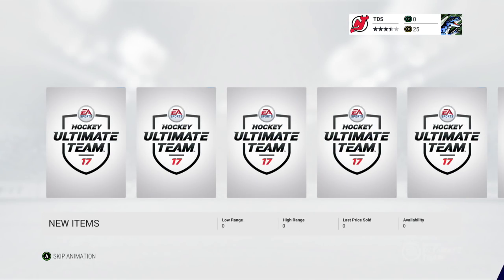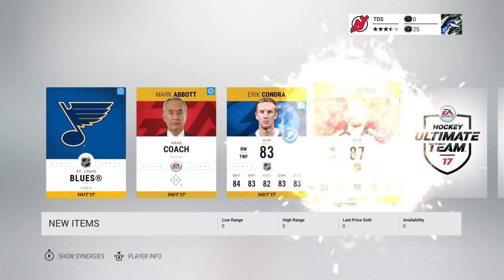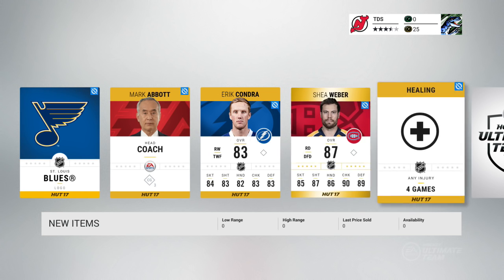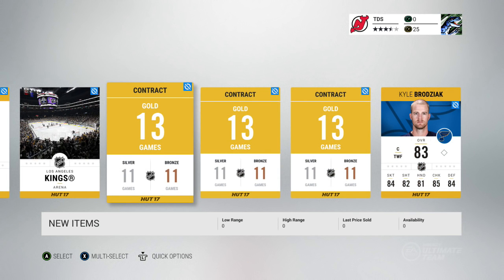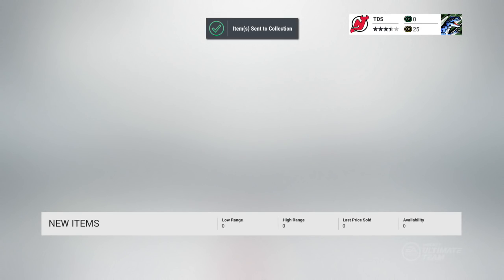This is gonna take a long time to open, so I might edit this and only put up the good ones. Mark Abbott, Eric Condra - oh damn, Shay Weber! He's actually good, and that's a really good card. Kyle Rosiak - yikes, he ain't a Shay Weber. That's a really sick card. Okay, so I'll take the Shay Weber.